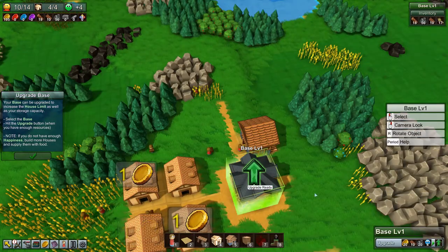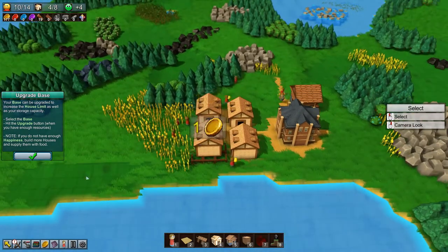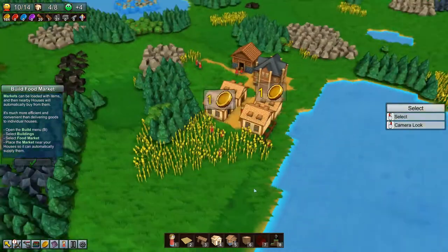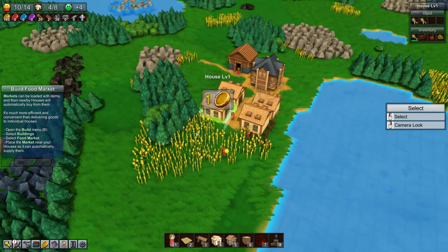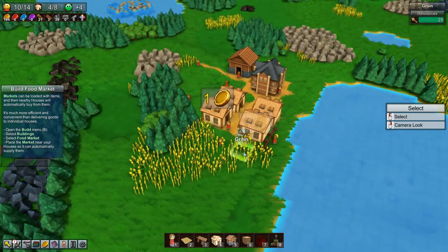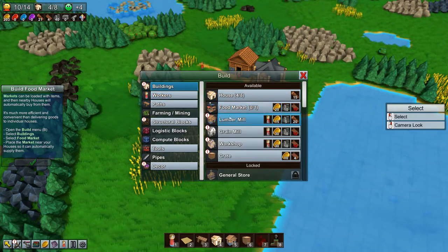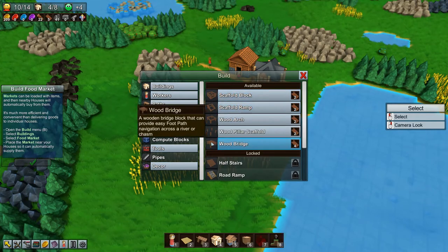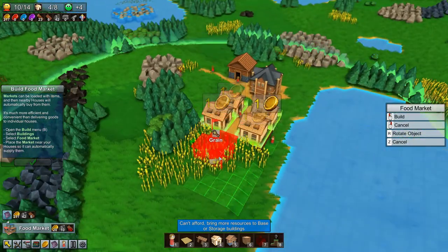Now we can upgrade — max houses increased so we can get more houses. We can also make the market, but I don't want to yet because the market covers a large area and I want to position the houses first, then put the market to service them all. Here in the build menu you can see the shoot, footpath, worker, wagon, food market, structure blocks — tons of different stuff to make the place look pretty.